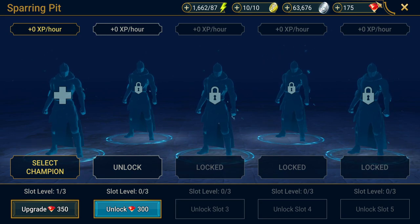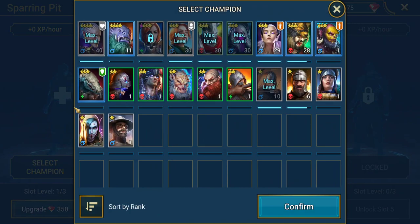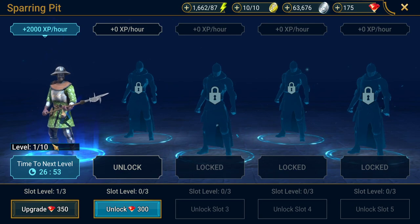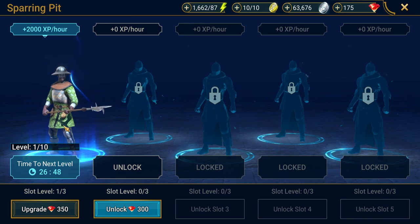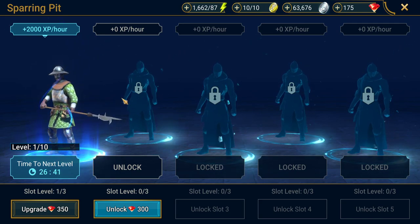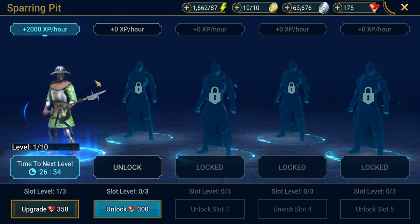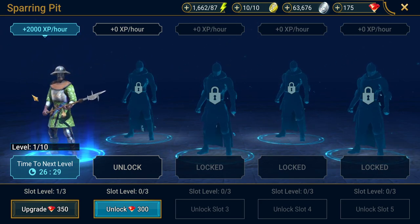Gems also allow you to unlock slots in your sparring pit. The sparring pit is an area where you can place a champion and it will automatically level them up, accumulating 2000 experience per hour at level one. It gives you a timer of when they'll be ready to level up, and when they are you just need to come in and click on them to manually level them up, then it proceeds to the next level and starts leveling again.